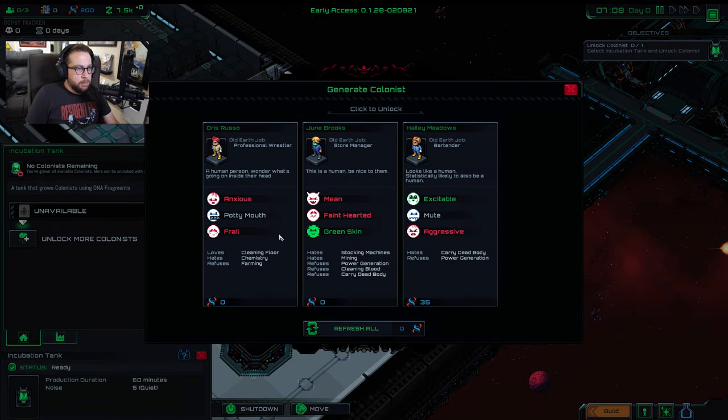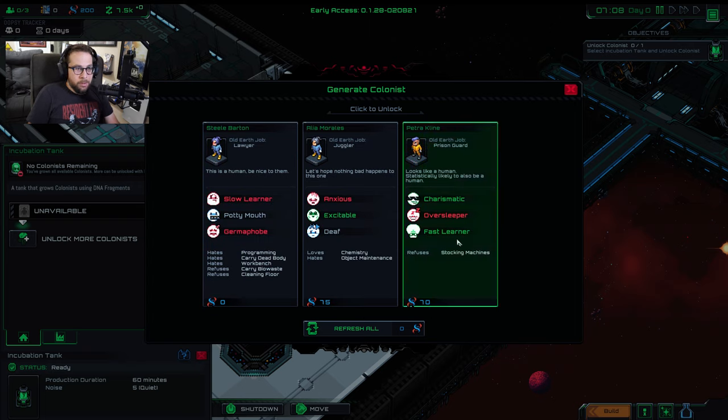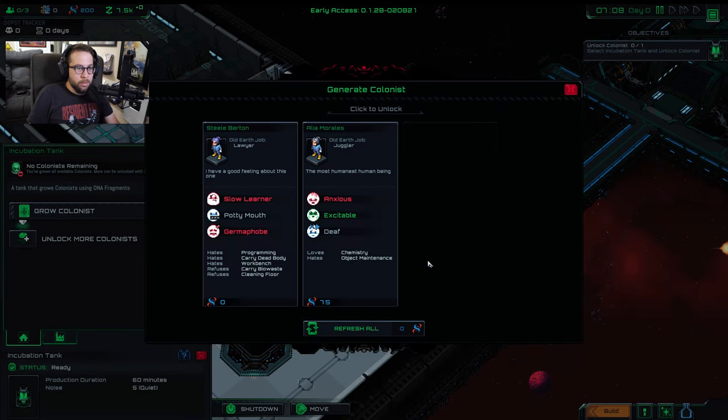First we need us some colonists. You can refresh this as many times as you want right here at the start of the game. I'm often looking for a Fast Learner — I like that skill, they just learn everything faster, their traits like mining and all that. Oversleeper is not too bad of a negative quirk, and they're Charismatic which everyone likes. Costing 70 DNA, let's go ahead and get them.